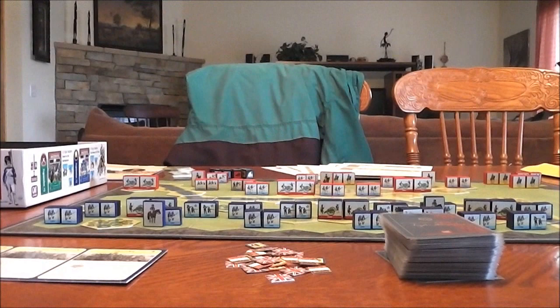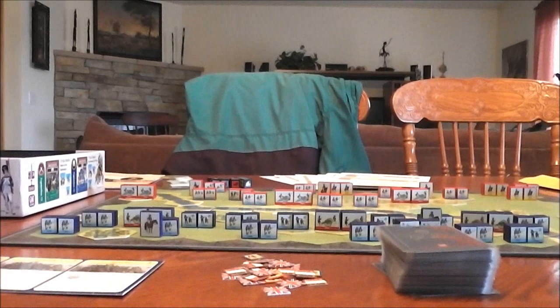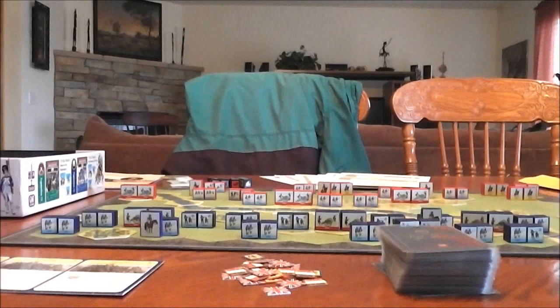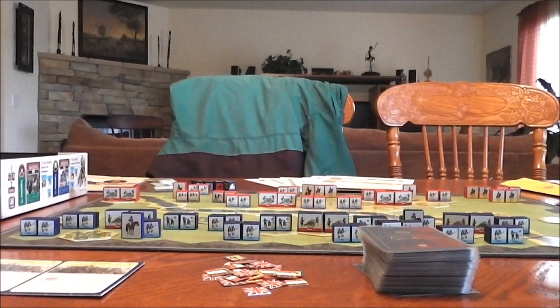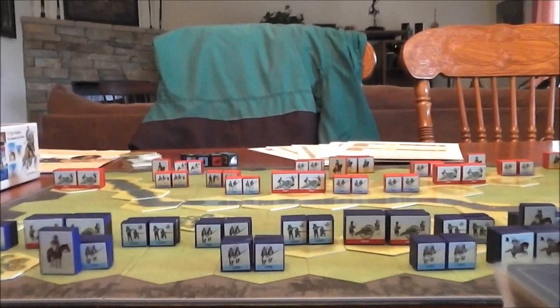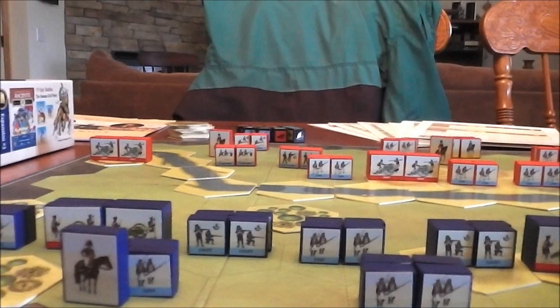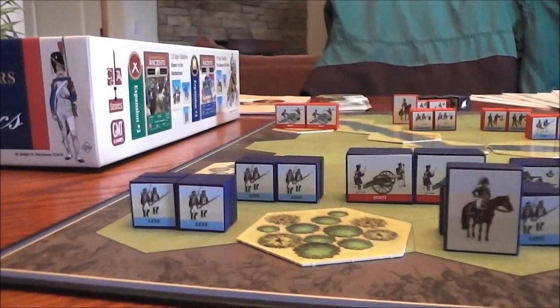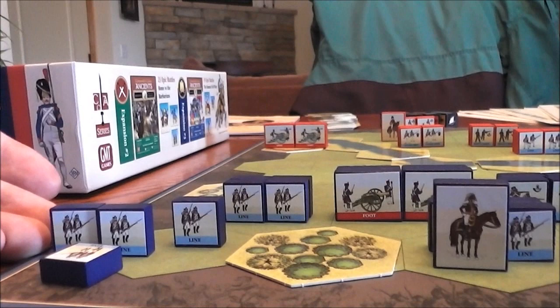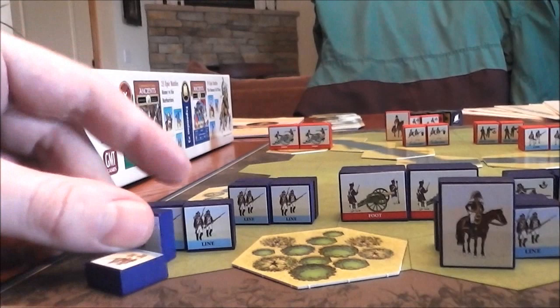Here I've set up one of the scenarios from the scenario booklet — I wanted to give you an idea of what the game looks like set up and run through a turn quickly. Here we've got the French side closest to me and the British side on the other side, with a variety of units — lots of infantry, all different types with different die-roll modifiers. The number of dice you roll is based on the number of blocks remaining. As a unit takes damage, you remove a block and roll fewer dice. When you kill the last block, you take that as a victory point. Most games are won by achieving around six or seven victory points.